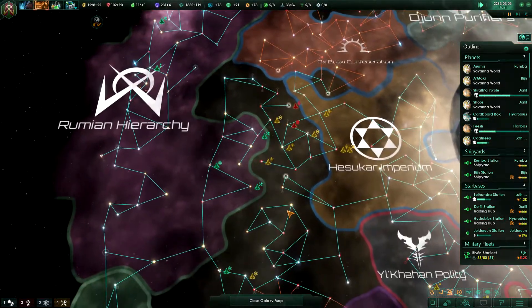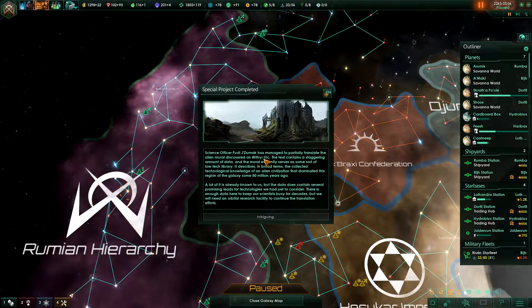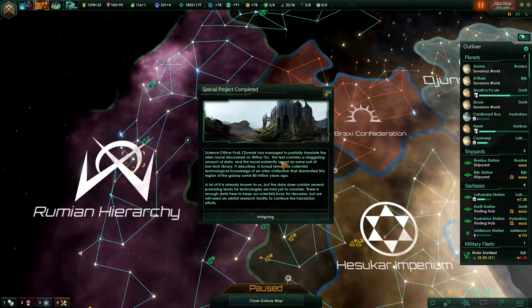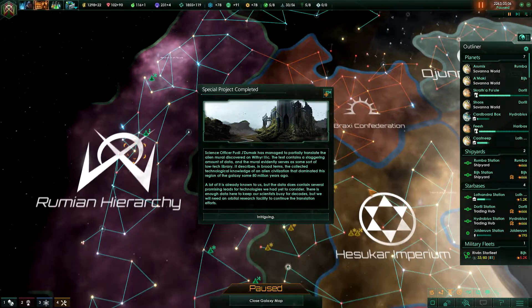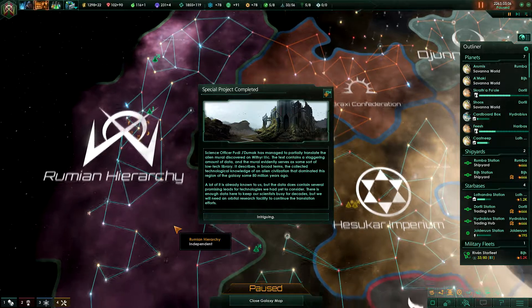We are trying to both expand, fix our food situation, and get our military fleet up, and improve our star bases. So basically we need a ton of minerals. We are also establishing Skrathopol and Phish, those two new planets, and we might get more after that.